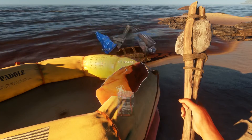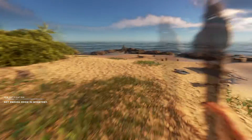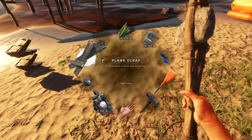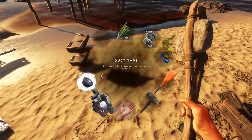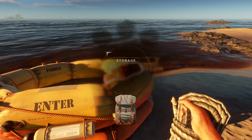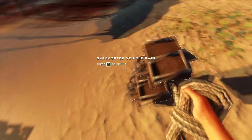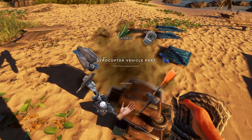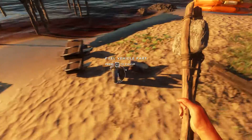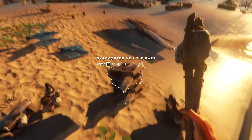Let's see what we have in the inventory of our raft. Plank scrap. We have 3 tarps now. Plank scrap. Duct tape. Vehicle part — for the gyrocopter. We have 2 now. Fuel vehicle part. We have 2 fuel vehicle parts. Gyrocopter vehicle parts — we have 3 of them. 3 tarps.